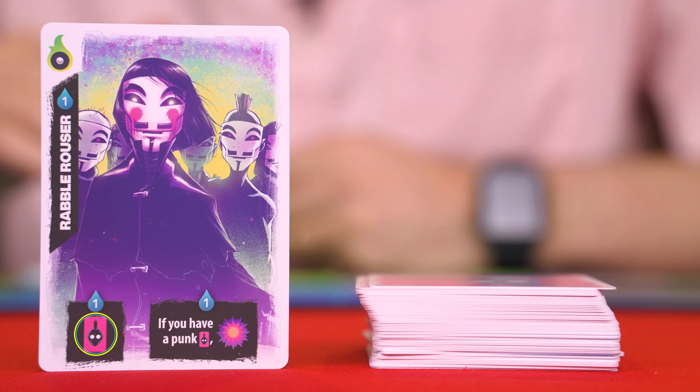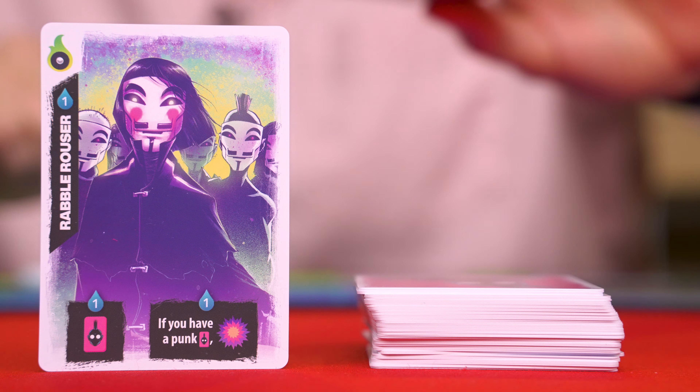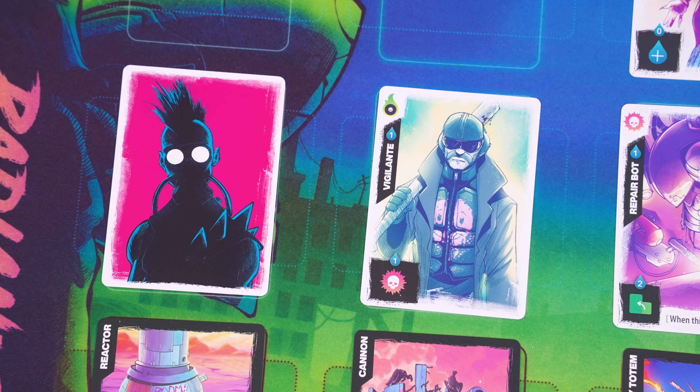Resolving this symbol gains you a punk, which means you draw the top card off the deck without looking at it, then place it face down in one of your columns. A punk is just a generic person with no special abilities.